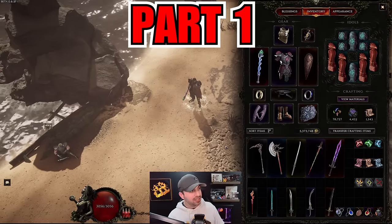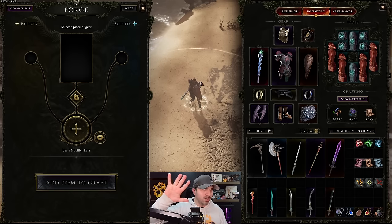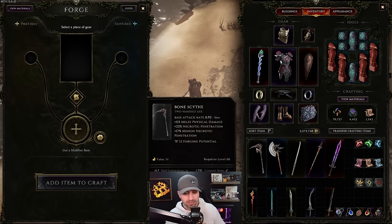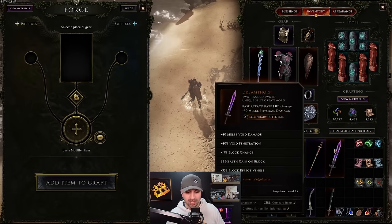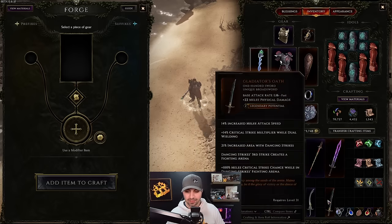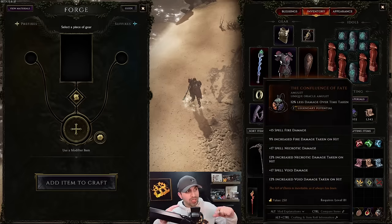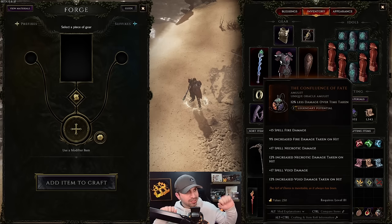This is where you're going to be doing all of your modifying of your gear. Inside Last Epoch there are five rarities you can modify: Common, Magic, Rare, Exalted, and Unique. Here are some examples - one-handed amulets in each rarity. A unique item can only be modified if it has legendary potential, but that's going to be covered in the advanced video.